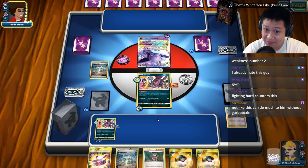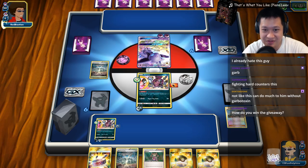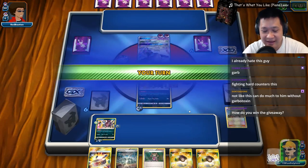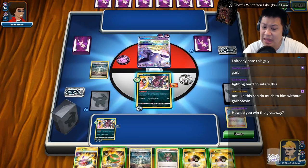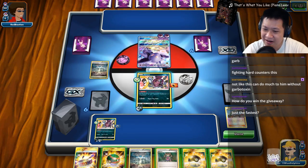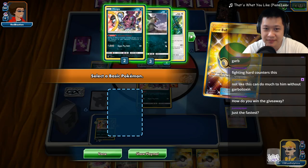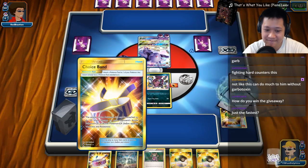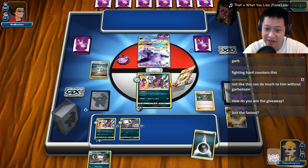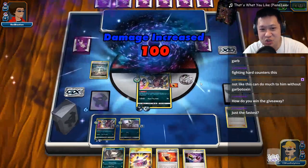I'm trying to keep Garbodor weak. Side Beam again — looking for a Dark energy. I don't want to play any items. I'll bite — Raticate, you go out here. One single item, no Ultra Balls. We look for that Darkness energy — there it is! We also get Raticate, so everything is going pretty nicely. I'll use Super Strike right now, so this gets two-shot, and yeah — he can't GX the Raticate.